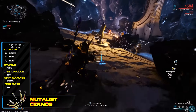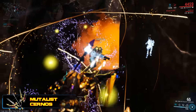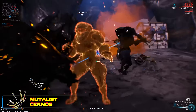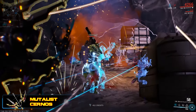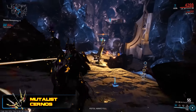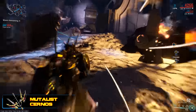The cloud also has a chance to proc the status combo on the weapon — so say for example you've got Radiation or Viral on there, it's got a chance to proc those on enemies in the gas cloud. Now the Mutalist Cernos does come with some fairly notable downsides. Primarily, the damage of the toxin cloud is absolutely pathetic — unmodded it does one single point of damage per tick.